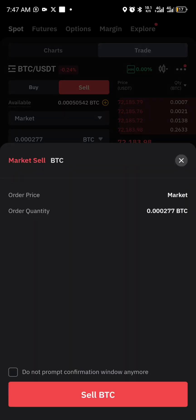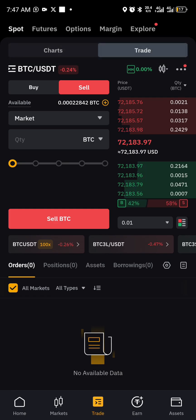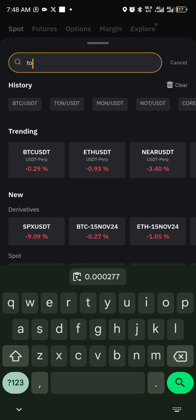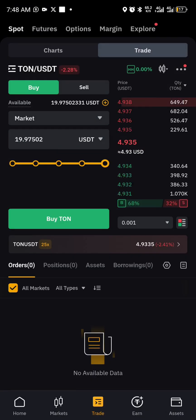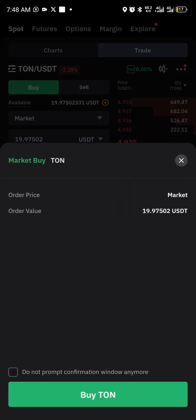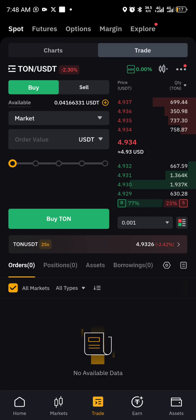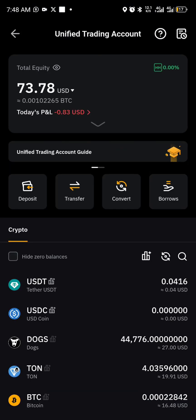Okay, confirmed — now we have USDT. Next I want to buy TON with it, so let me just buy it with everything I have. Now we have TON.